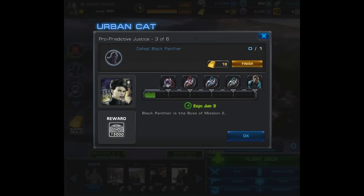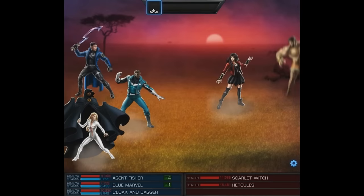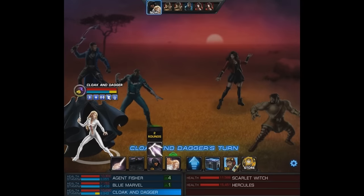For Pro Predictive Justice task three of six, you have to defeat Black Panther — he's the boss of mission two, so you have to clear all the way through mission two just to do the next task. It's a very long process for these first tasks, but luckily we're able to edit most of that out, and we're at the boss fight.